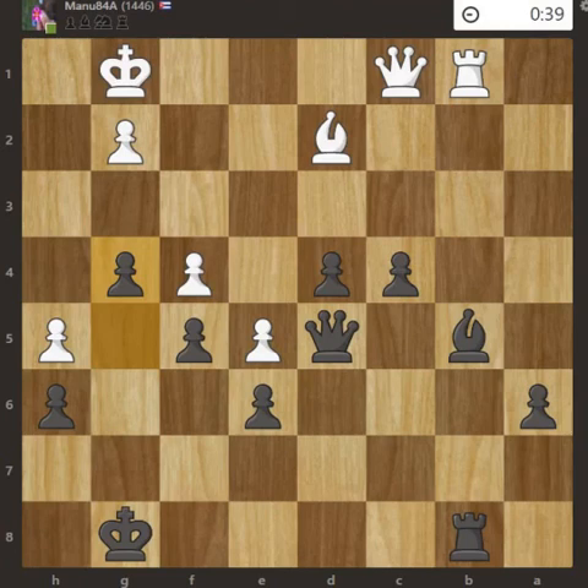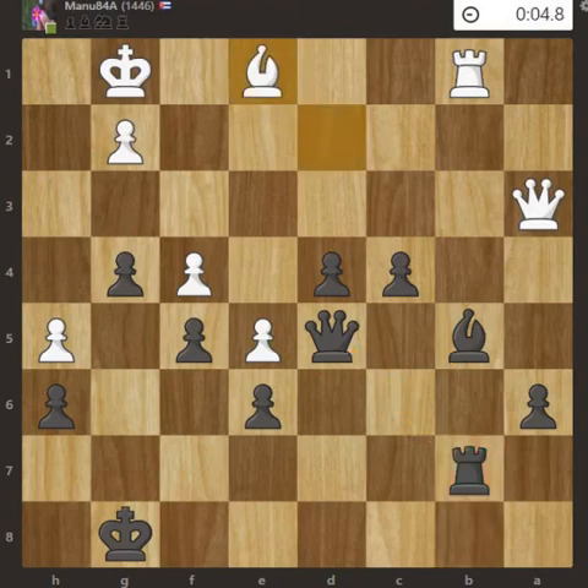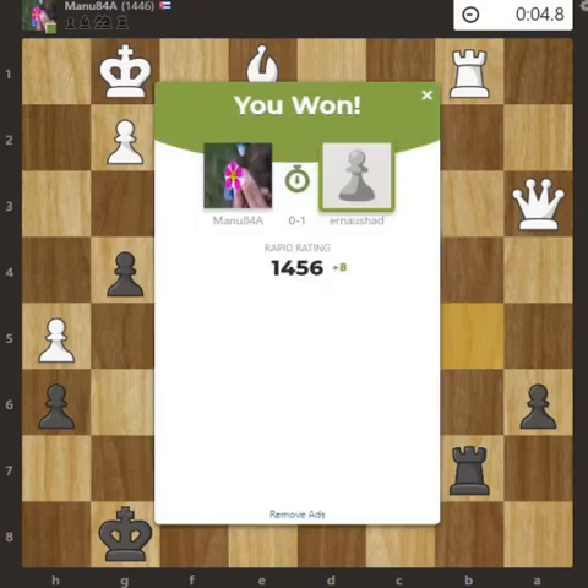Queen a3, Rook to b7 — this rook is defended by the queen, so I can bring in the bishop. White will have to defend. I take the rook, and that was the plan. After Bishop to e1 and Bishop to c6, White lost the match. Please subscribe, thank you!